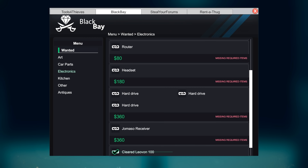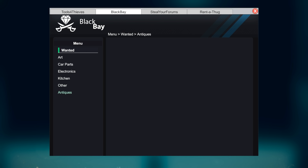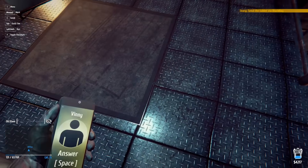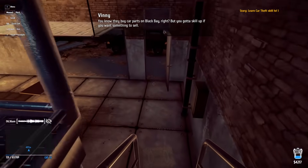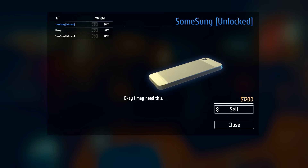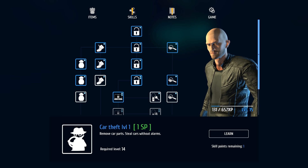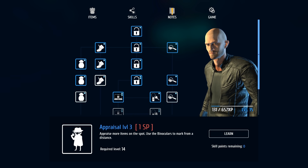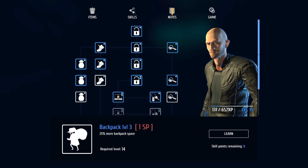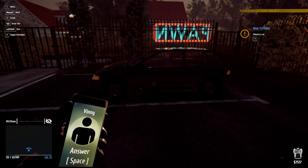I have to sell them on Black Bay. One sells for $600, the rest at the pawn shop. Phones sell for $1,200, $900, $1,200 — that puts me up to $7,500. I need $500 more to buy the car unlocking tools. I'll also learn a skill right now. My next choice is appraisal level 3 or backpack level 3 — I'll go for backpack level 3 to carry more.